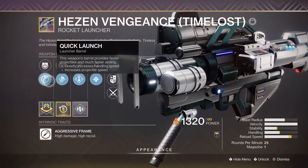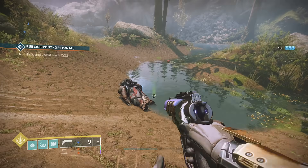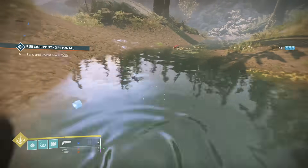Shoot to Loot is a perk that reloads stowed weapons when you shoot an ammo brick. If you shoot a special brick when you have full ammo, it should still reload your other weapon, but this won't activate overflow.